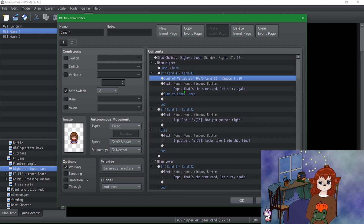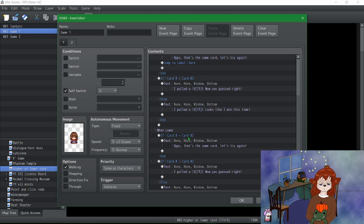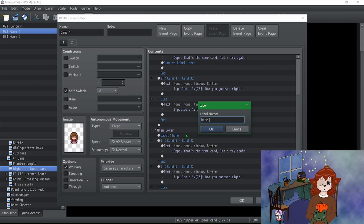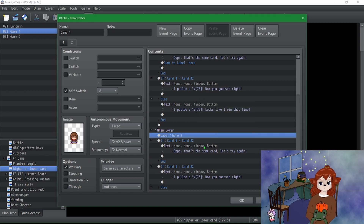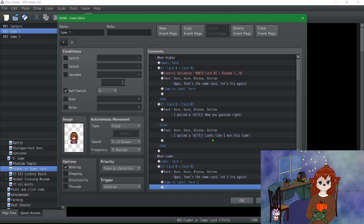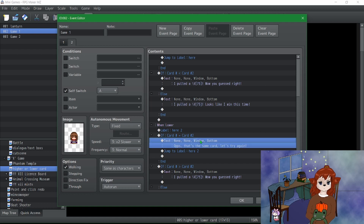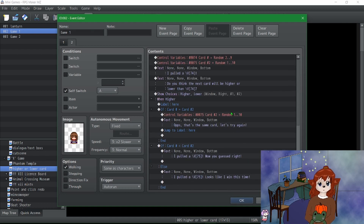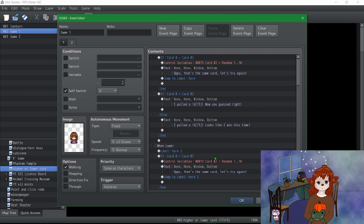So the fix here uses 'jump to label' rather than just 'label.' If the two numbers are the same, it loops back and you go through it again with your same selection.